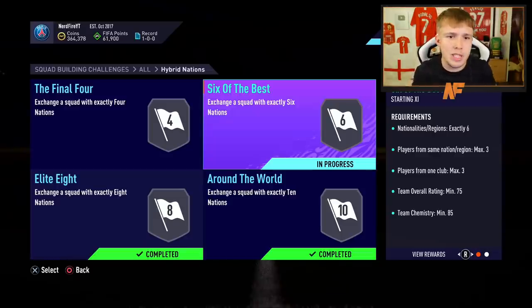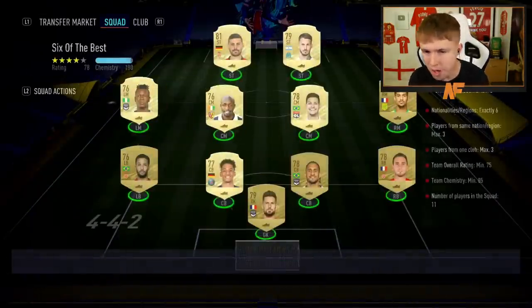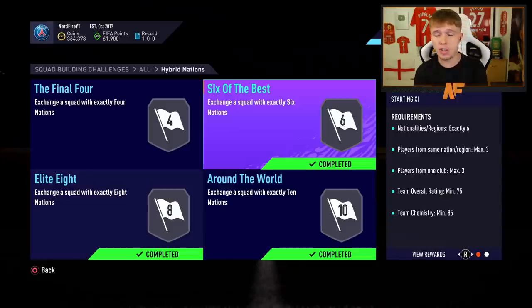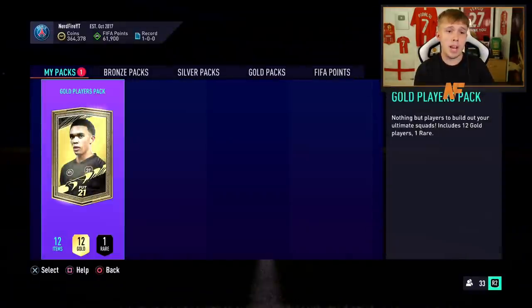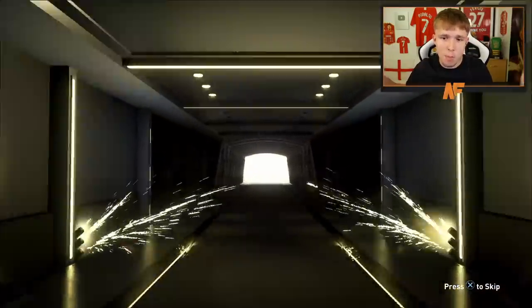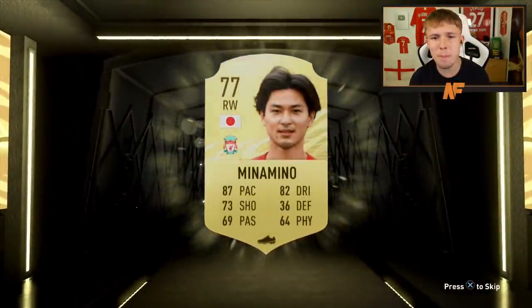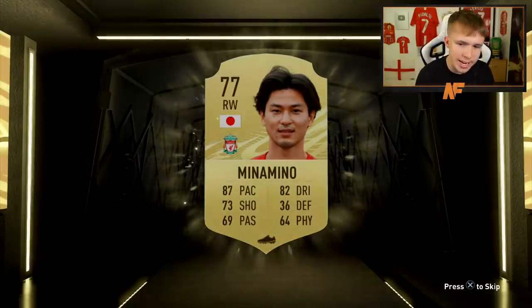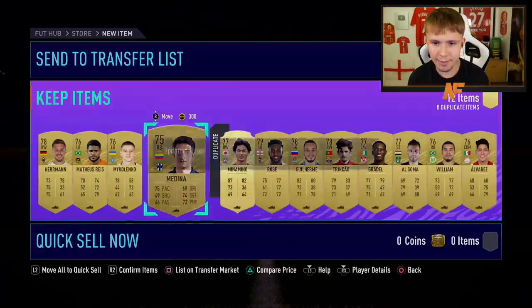Here we go — Six of the Best SBC from the Hybrid Nations. It's pretty cheap and basic, so we get a Gold Players Pack. Let's open it up and see what we can get. It's not a boards — it's going to be Minamino. He's 77 rated, probably doesn't go for anything. Nothing else of note in the pack.